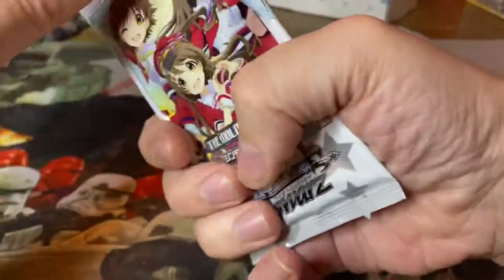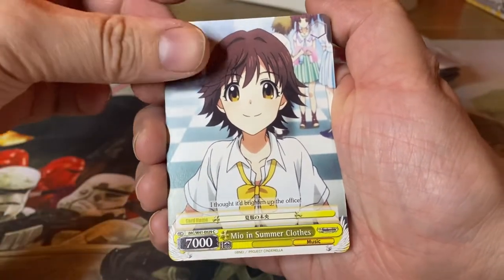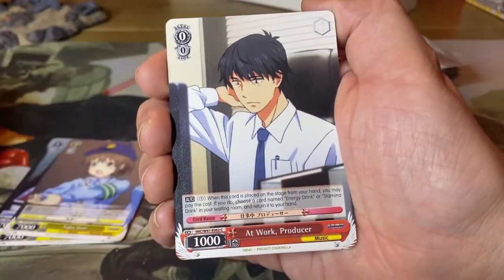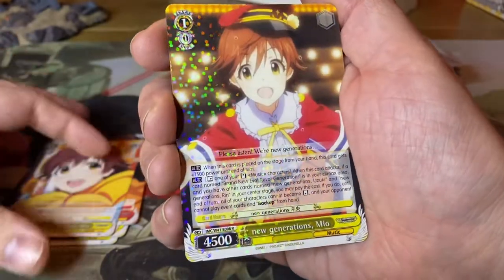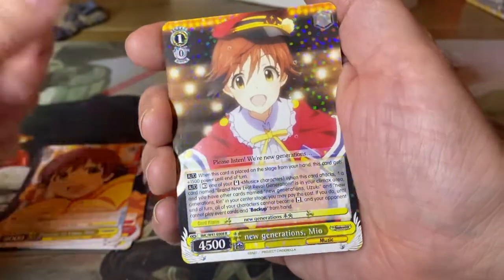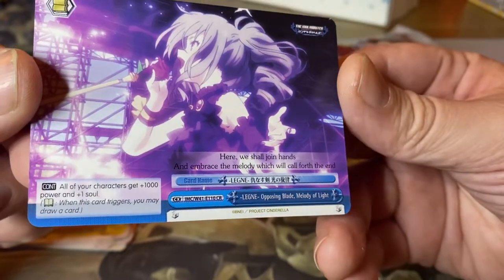I don't know what the rules are for this game, and I don't intend to actually collect it. I just thought it would be nice to buy something like this again. Let's see: we have Mio in summer clothes, Straight Stare Rin, Yuko Hori, At Work Producer, Full of Smiles Uzuki, Popular in Class Mio. And we have a regular rare: New Generations Mio. Then we have one of those climax rares — CR, climax rare — Lenje, Opposing Blade, Melody of Light. Doesn't say anything at all to me.